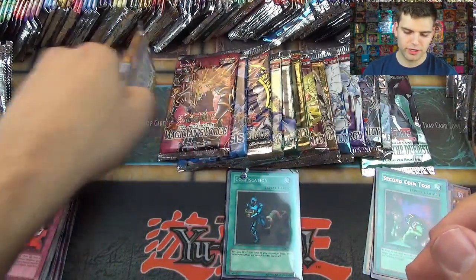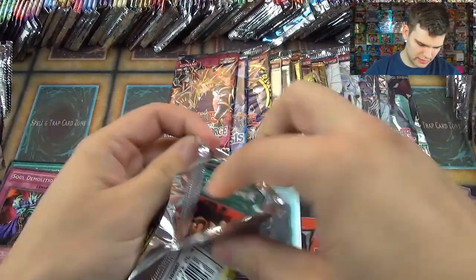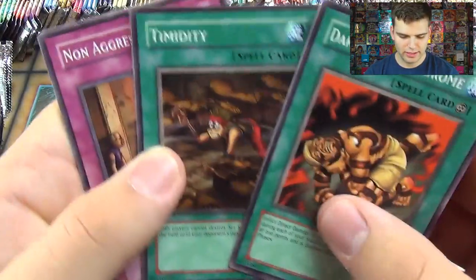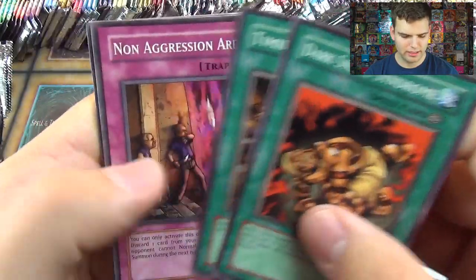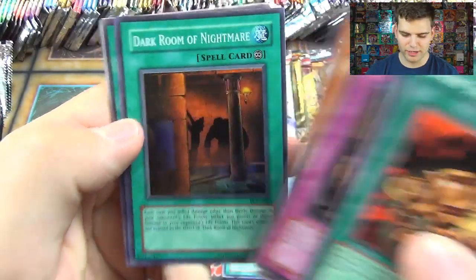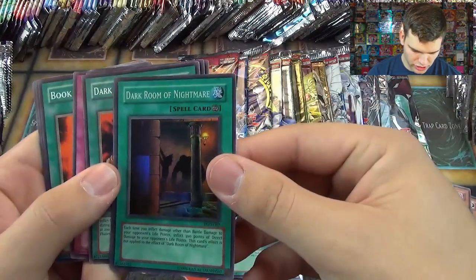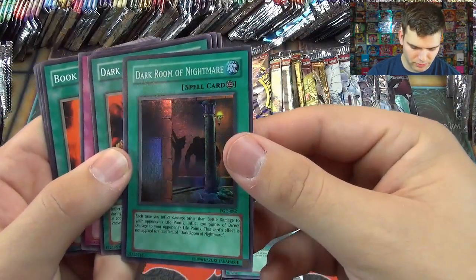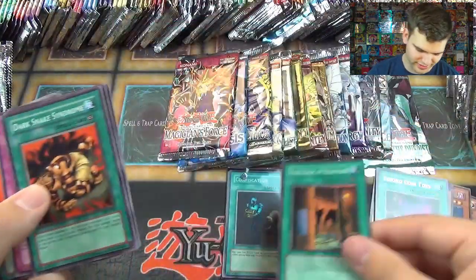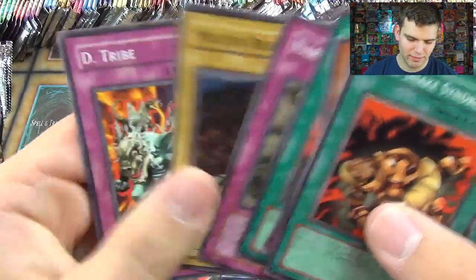Pharaonic Guardian: Dark Snake Syndrome, Timidity, Non-Aggression Area, Mucus Yoke, and a foil — Dark Room of Nightmare, Super Rare! Each time you inflict damage other than battle damage to your opponent, inflict 300 direct damage. It does not stack with itself, which would be interesting. Book of Taiyu, Narrow Pass, Molten Behemoth, and Detride. We'll sleeve that up — nice tight sleeves.